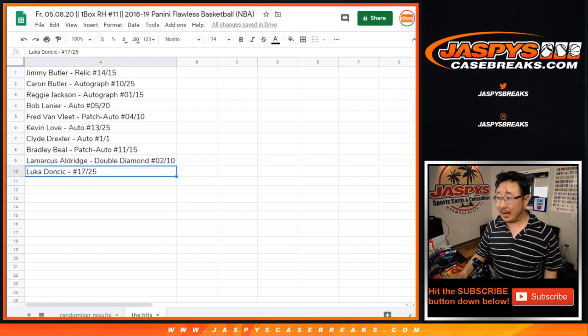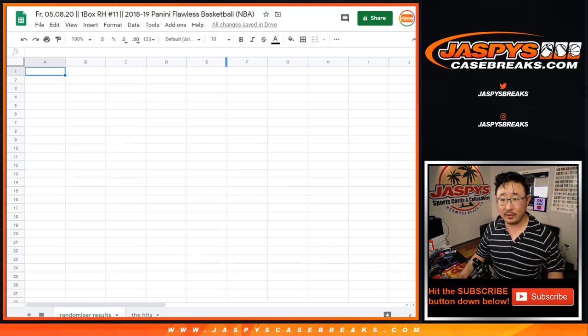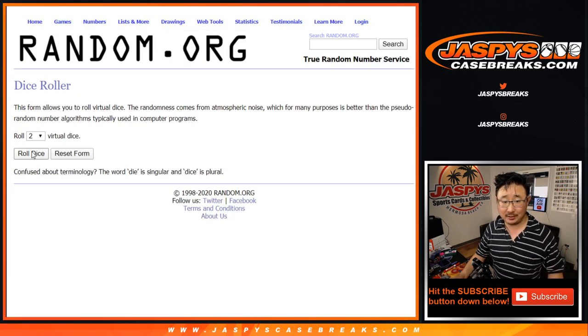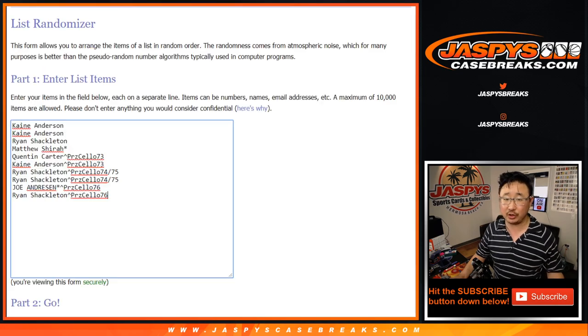And we're back. I've got the hits all typed in right here — you can see the ten hits, ten in the bottom right-hand corner. Let's copy this list and see what the randomizer results are going to be. Good luck to these folks right here. We've got a nice hit in there, that Luka Doncic. Let's roll it and randomize each list — a hard six, three and a three, six times for each list. Your names first.